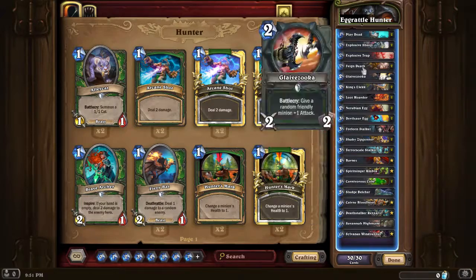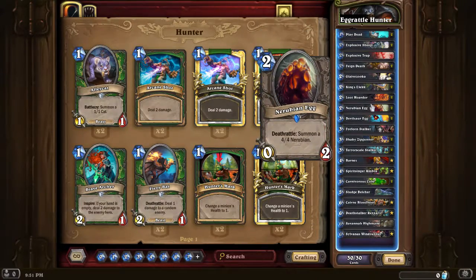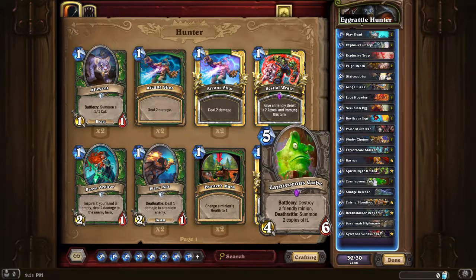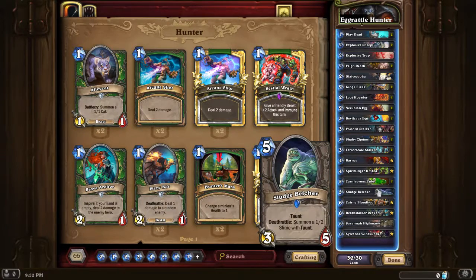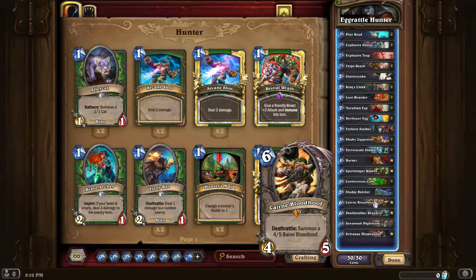The Carnivorous Cube is insane in two ways: if you get a good egg trigger in the early game that's insane tempo, and late game it's also insane value. Bearshark is in here just because it's a good taunt minion, and also something I'd like to see eaten by the cube - it's just a very decent minion overall.